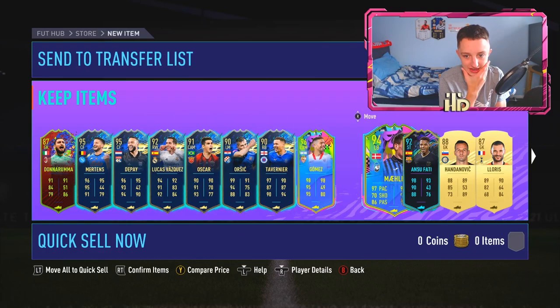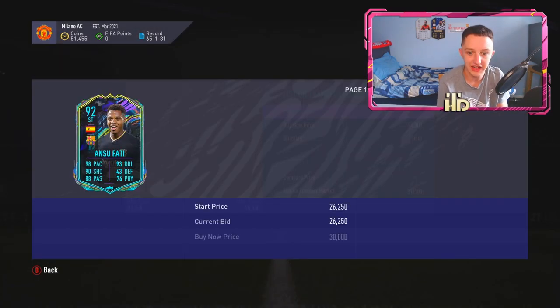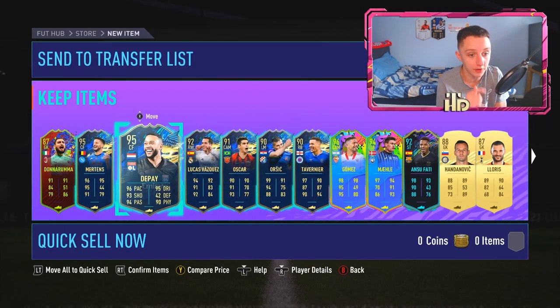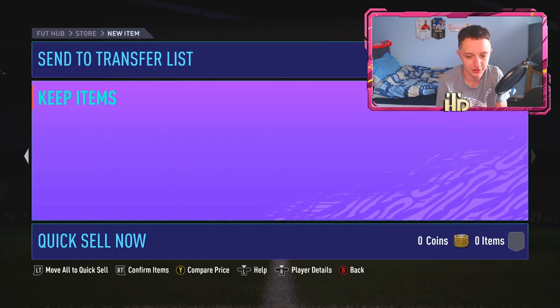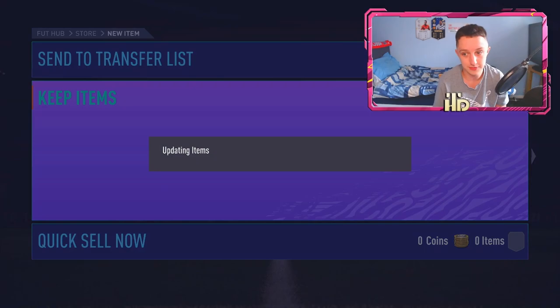A lot of promos in there — and Fatty as well. That's not even a bad one to get — he is 26k. But 96 Gomez, 95 Depay, 95 Mertens — 10 promo cards in one pack right there. Half the 84 times 20 was filled with promo cards. There you go — I will send that to the club. That is not too shabby whatsoever.